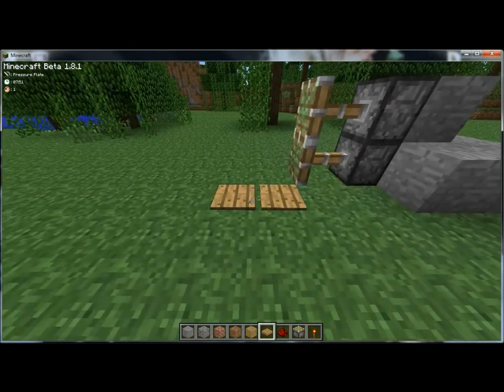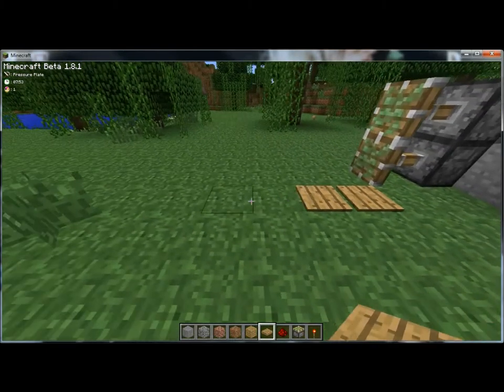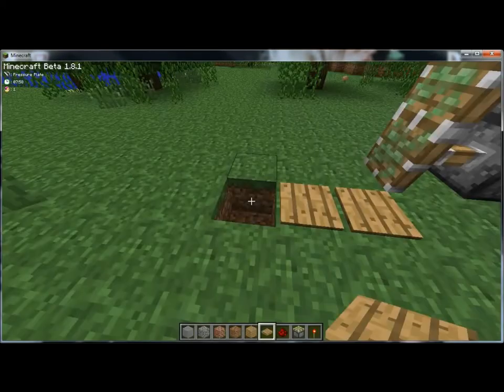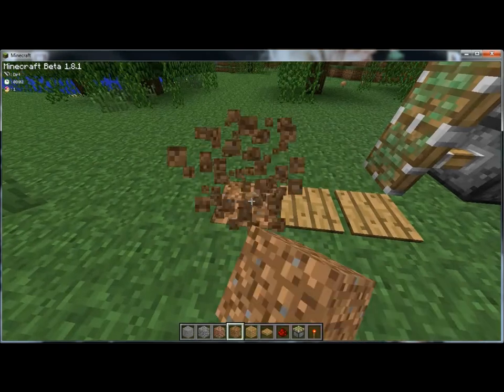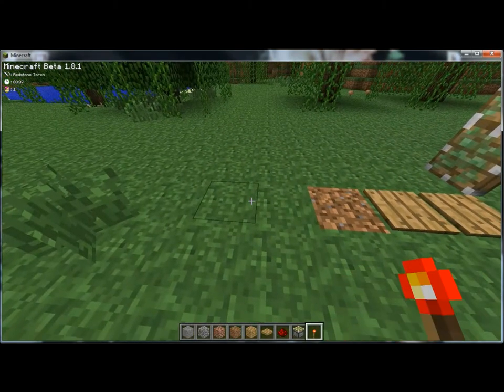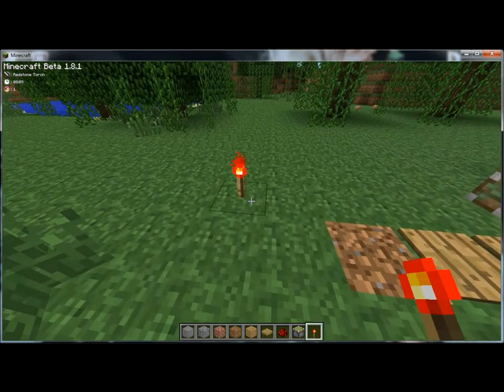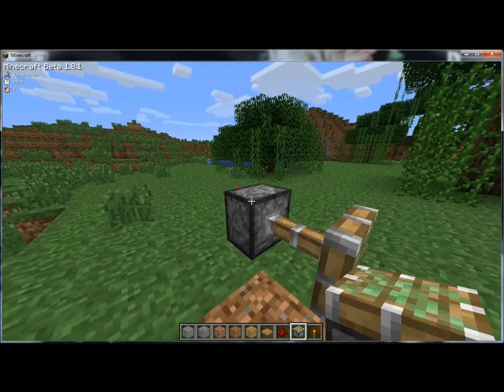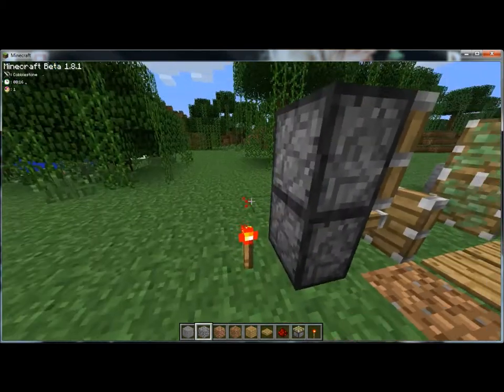Just put pressure plates down so you know what you're up to. Then when you go from this pressure plate, go one, two, three, and then put a redstone torch down. Then put your sticky piston down and do the same as you did to the first side.